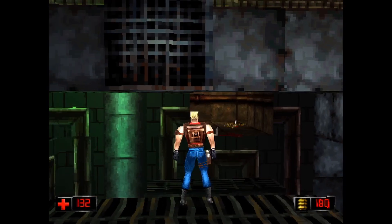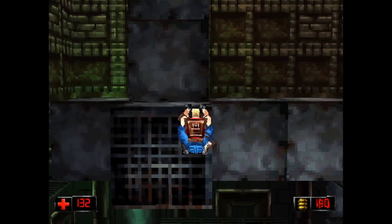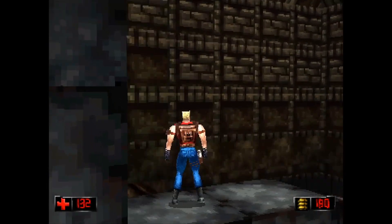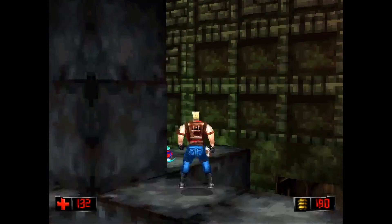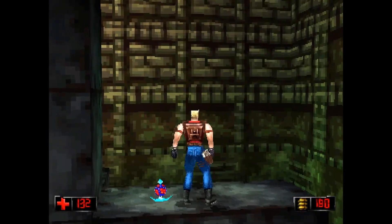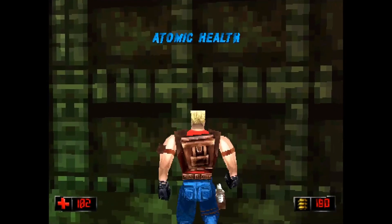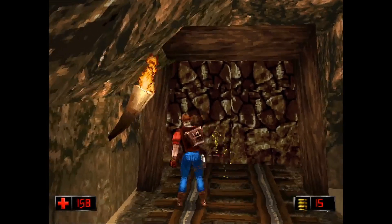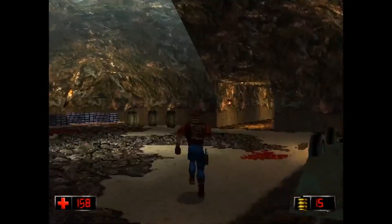Since it was based on Tomb Raider and stole most of its mechanics from it, you have some quite stiff controls for moving, platforming, and fighting. But the game was made with those mechanics in mind, so once you get used to it, all goes well. Every level has a few secret areas here and there, usually with some health, ammo, and sometimes a nice easter egg or some rare weapon.